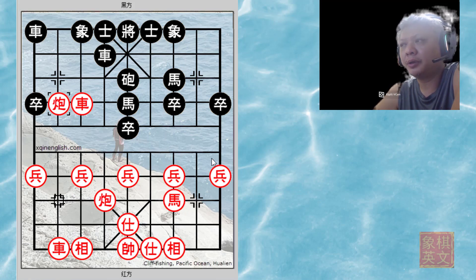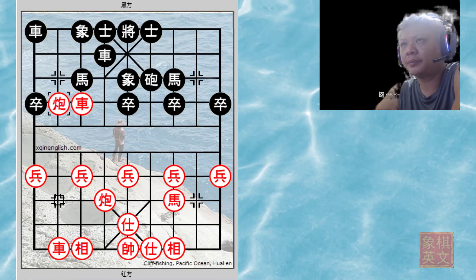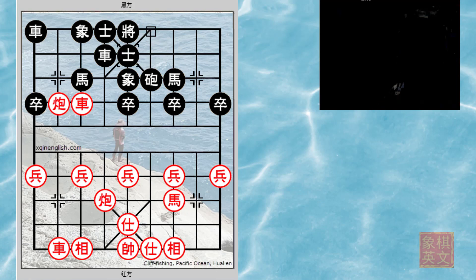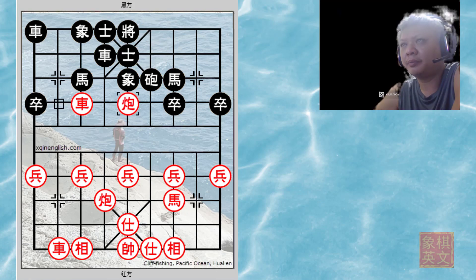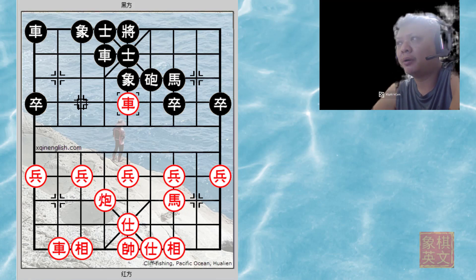Black could lose material and red would win. c5=6 for defense. Now it will be red's turn to double down on its attack with c+5, and after trading material, red would have more pawns and enjoy a tremendous advantage.